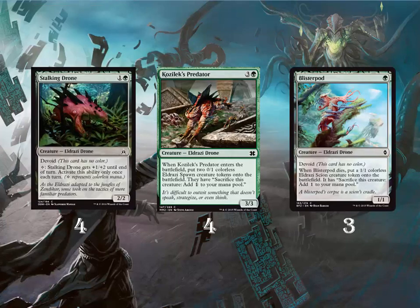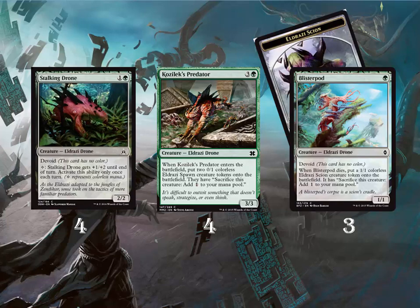The rest of the deck is four Stalking Drone, four Kozilek's Predator, and three Blistering Pod. Stalking Drone is a 2/2 for 2 that you can pay a colorless to give it +1/+2 until end of turn, activated once per turn, but a 3/4 for 2 mana is quite weak in pauper. Kozilek's Predator is a 3/3 for 4 that when it enters the battlefield creates two Eldrazi Spawns, which helps us cast Hand of Emrakul. Lastly, Blistering Pod is a 1/1 for 1 that when it dies creates an Eldrazi Scion — not the same as an Eldrazi Spawn — but it gives us another body, fills the curve, and you can chump block with it.